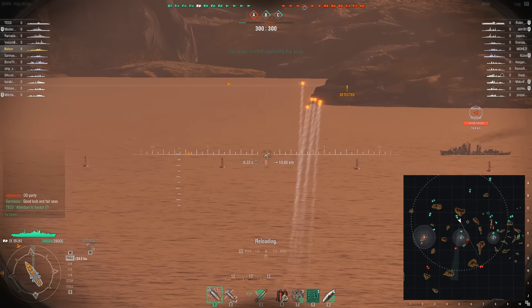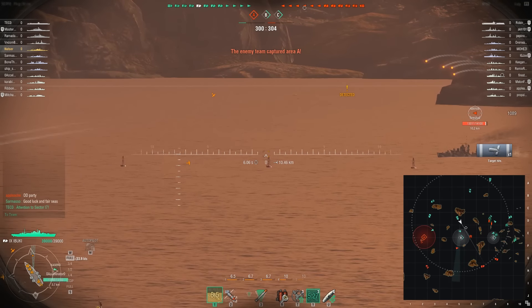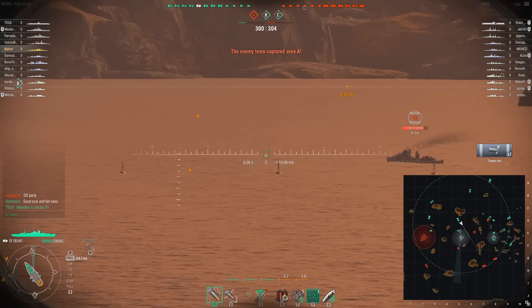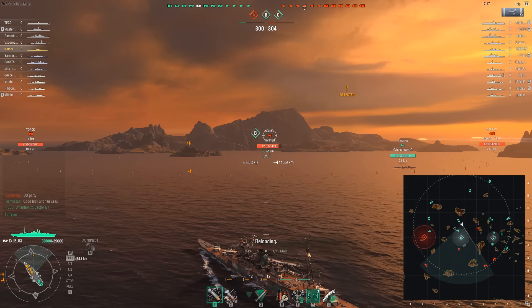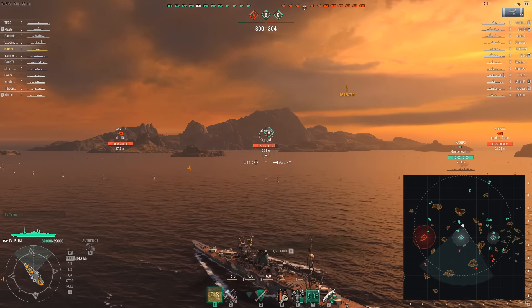An enemy Mahan is approaching B, trying to stop the friendly as he's capturing B, and I'm going to try and stop the Mahan from preventing the capture. We're doing a little bit of damage — 1,000 here, 1,500 — but nothing in the amount I was looking for. He's holding his fire, he's running away. I don't blame him. There are two cruisers and a destroyer in the center.